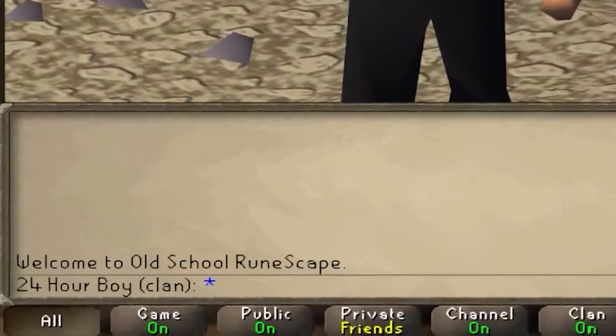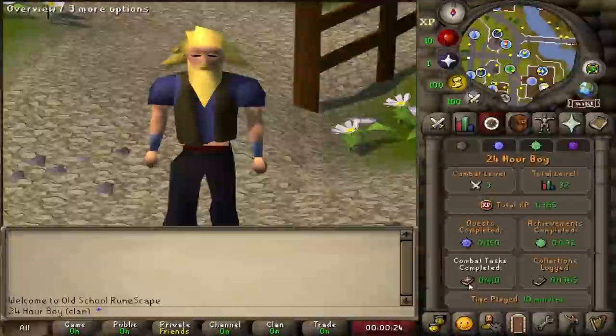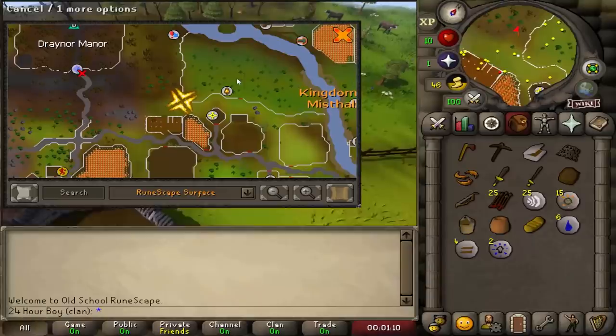This is a new account and today I want to see how far I can get on it in 24 hours. Right now it's about 10 minutes and the timer starts in three, two, one, go.